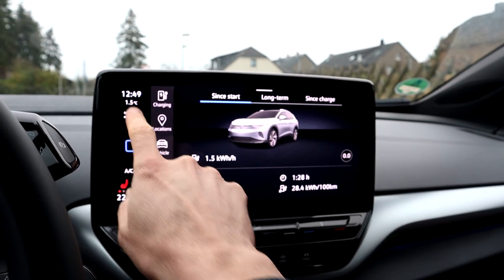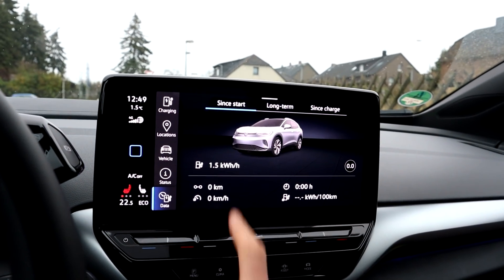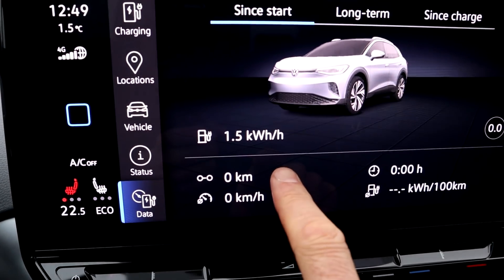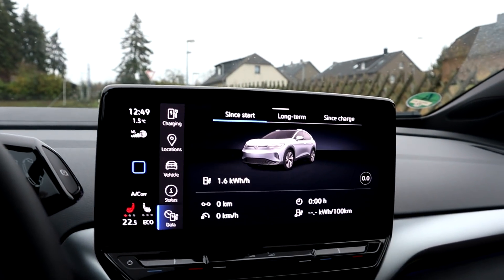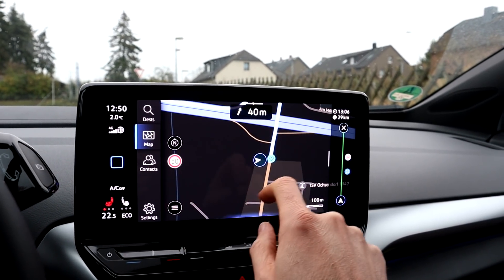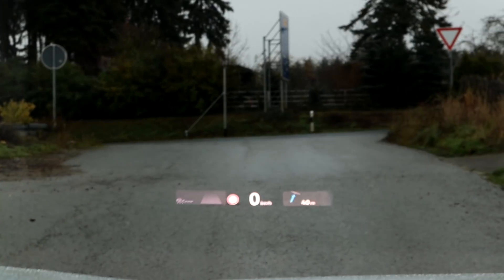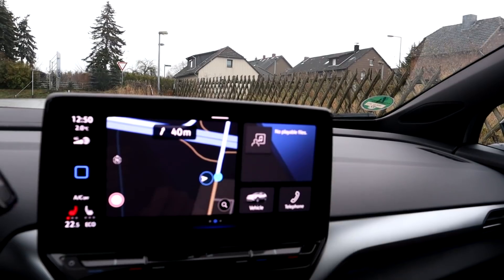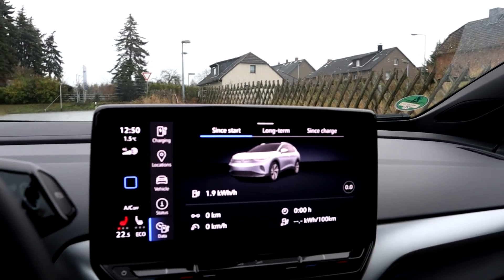The strip reset works and the heat pump right now takes 1.0 kilowatt hours per hour — they changed that, I haven't seen that before. I have to set it again when I start. I have my navigation already on, I'll see it in the head-up display as well and I'll use the augmented reality part too. Reset it again and then I go.